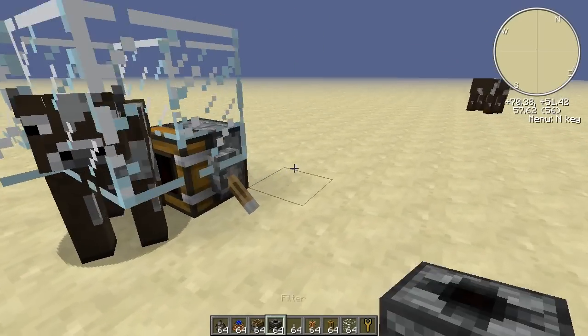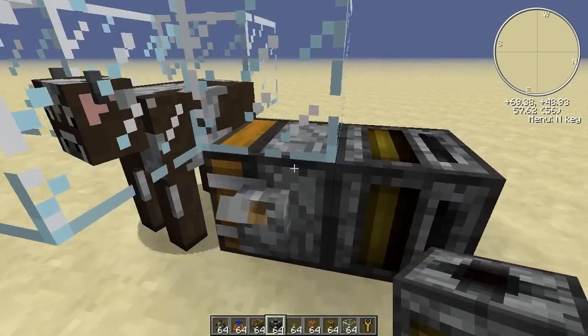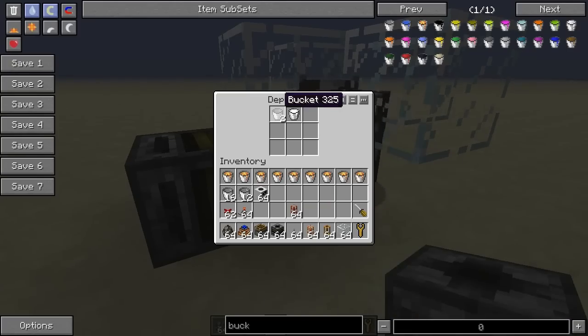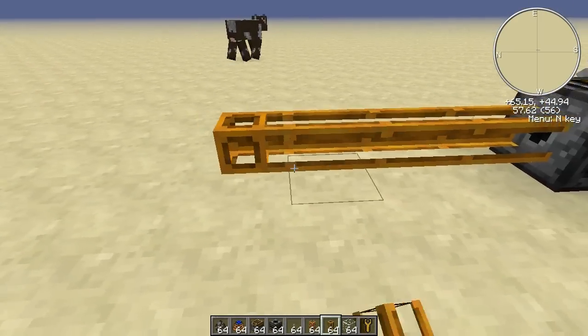Next we need a filter pointing toward the deployer, and we will set it so that it will draw out only the full milk buckets, not empty buckets.